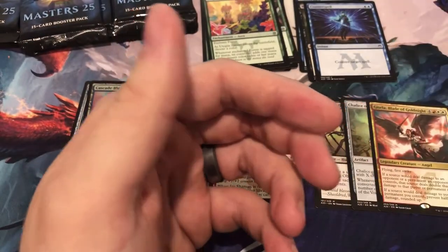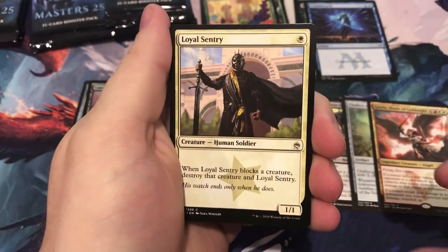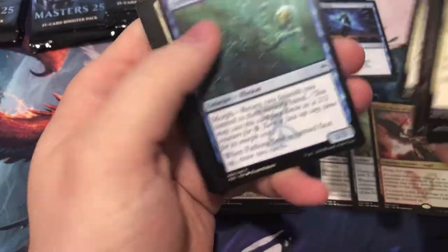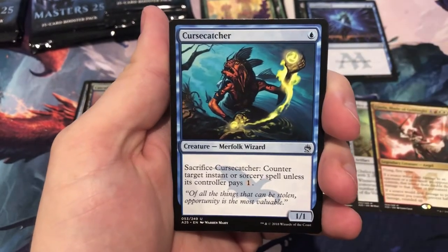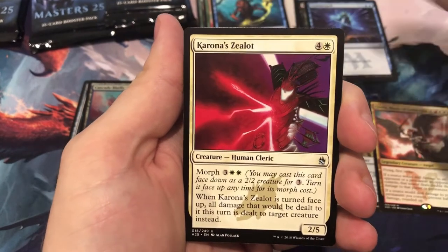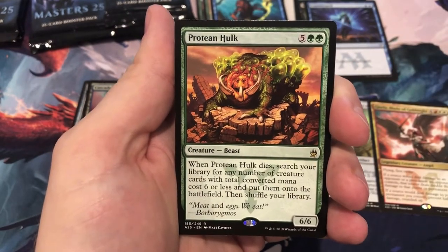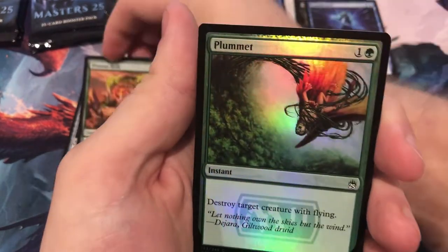Loyal Sentry — diving quick through commons unless we see the two that hold value, and they're not here. Angelic Page, Cursecatcher at $2, and Protean Hulk — a few bucks, nice little card. Yep, $3.70. And a foil Plummet.